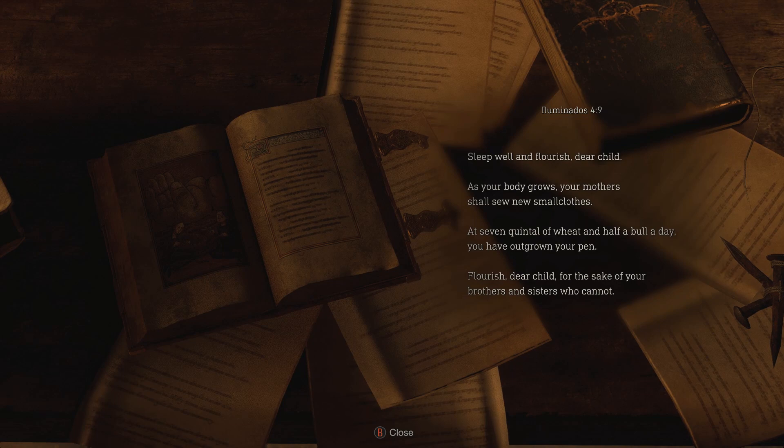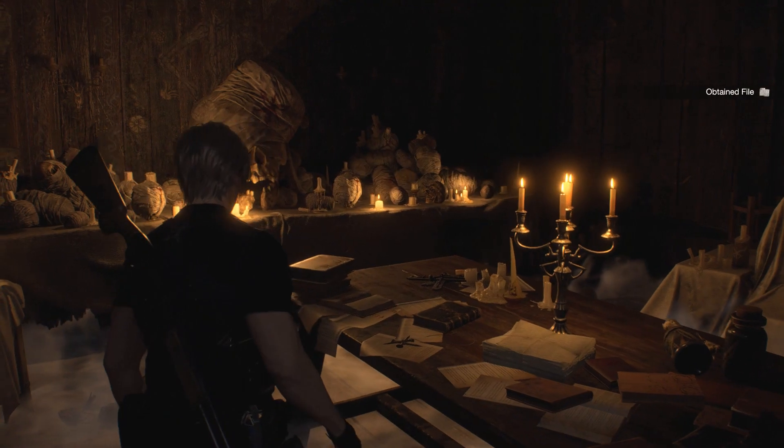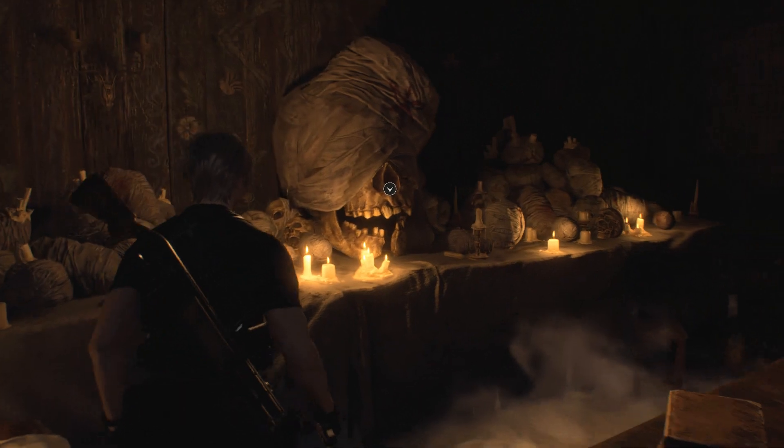Reading a document — Luminous 49: 'Sleep well and flourish, dear child. As your body grows, your mother's shell, so new small clothes. That's seven quintal of wheat and half a bull a day. You have outgrown your pen. Flourish, dear child, for the sake of your brothers and sisters who cannot.' I think I do remember this part.